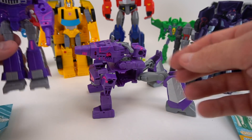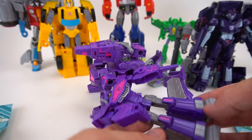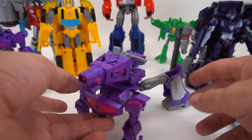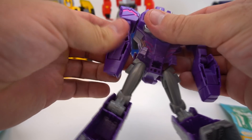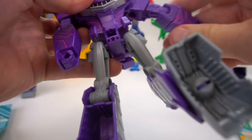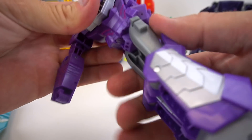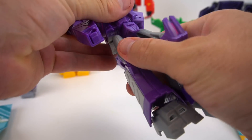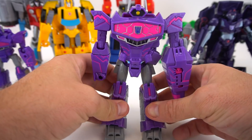Very similar to the Warrior Class if you want to check that out — he's actually a lot smaller on size but does about the same thing. Here's his blaster — you've got to use it up above his head. To transform him back, pretty much just stand him up and put his hands back together.